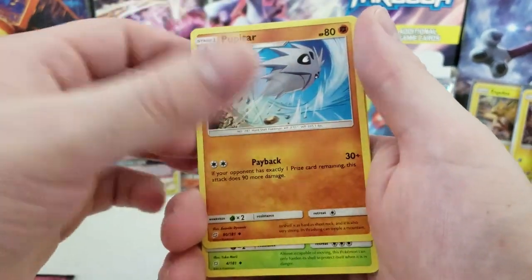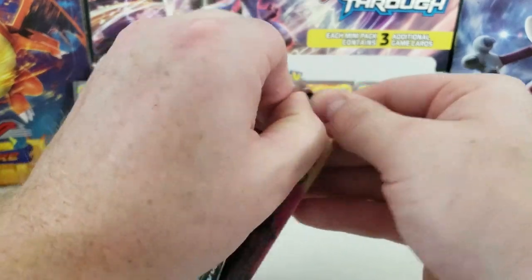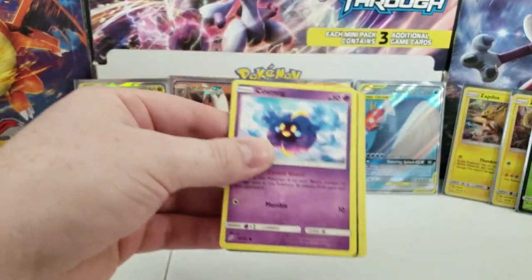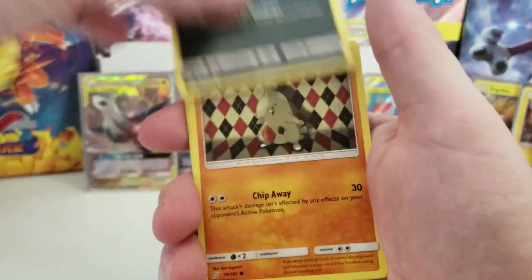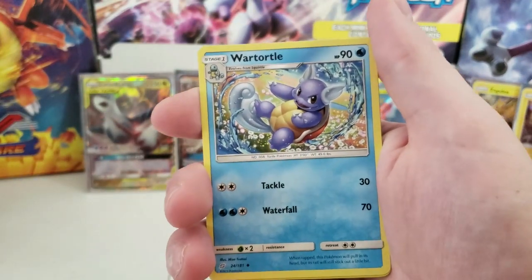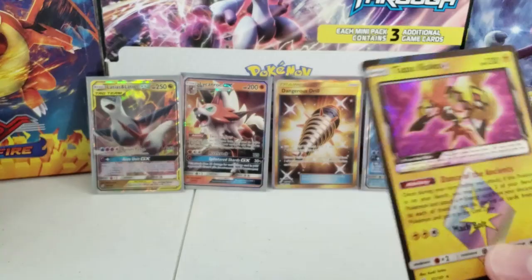Second to last pack for this video: Evelyn, Hoopa, Lickitung, Reverse Holo Charmeleon, and a Primape. One more pack, then part two will finish off the booster box. Last pack: Cosmog, Magikarp, Zeraora, Larvitar, Psyduck, Water Energy, Fairy Charm, UB War Turtle, Hoopa, a Tapu Koko Prism Star card, and a regular rare Mandbuzz. Finishing off strong with this Prism Star card!